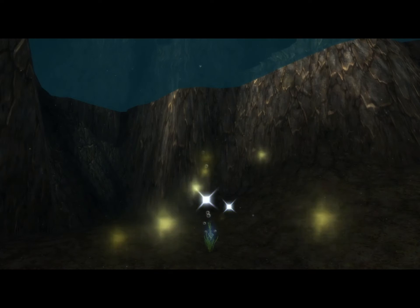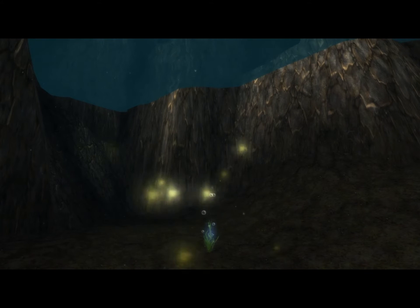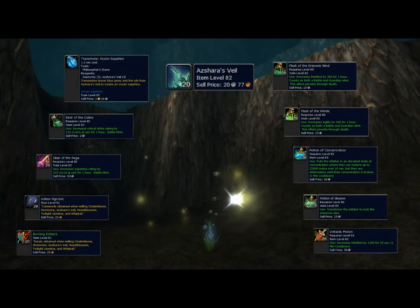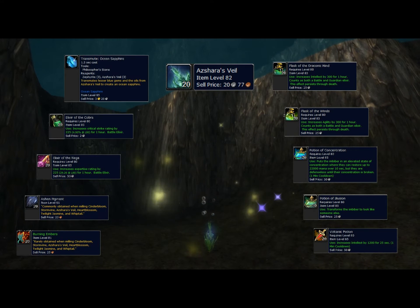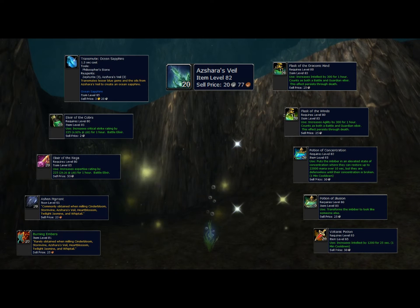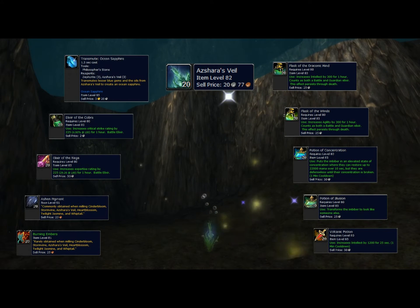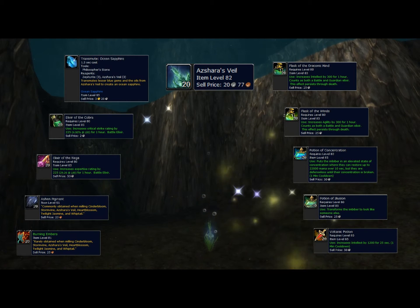This is what Azshara's Veil looks like. Azshara's Veil can be found in Uldum, Twilight Highlands, and Tol Barad, sometimes underwater like you see here. It's used in Inscription and Alchemy. In Inscription it's used for Ashen Pigment and Burning Embers. In Alchemy it's used for Transmute Ocean Sapphire. The elixirs it's used for are the Cobra Elixir and the Naga Elixir. It's used for two flasks: the Flask of Draconic Mind and the Flask of the Winds.